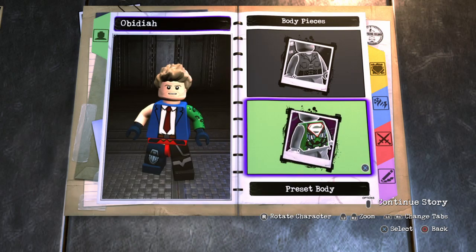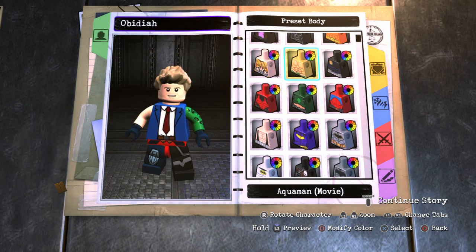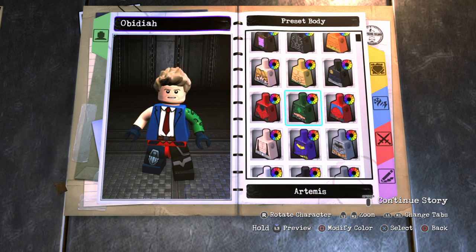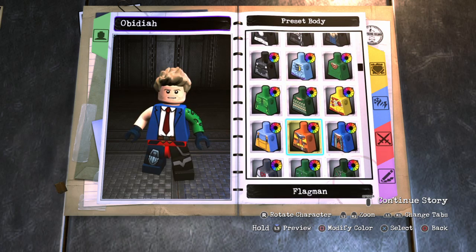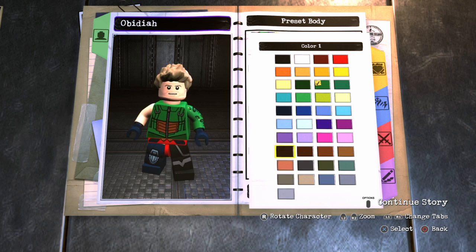Go to Body. Preset Body. Choose Body. Choose the Green Arrow's body and make it Dark Red. Darkest Red.